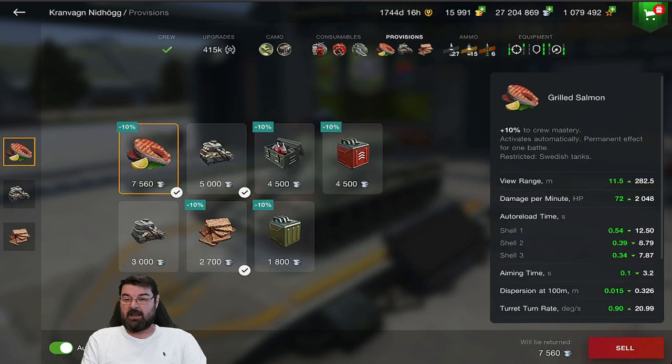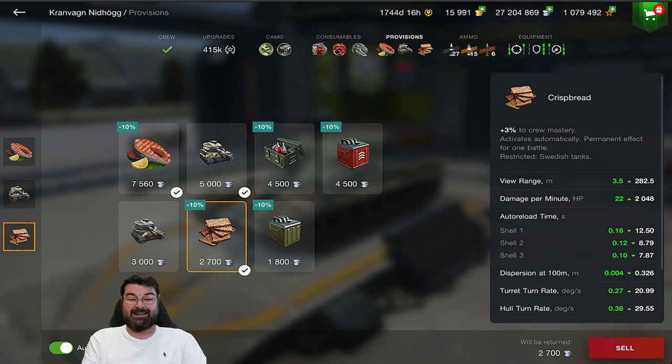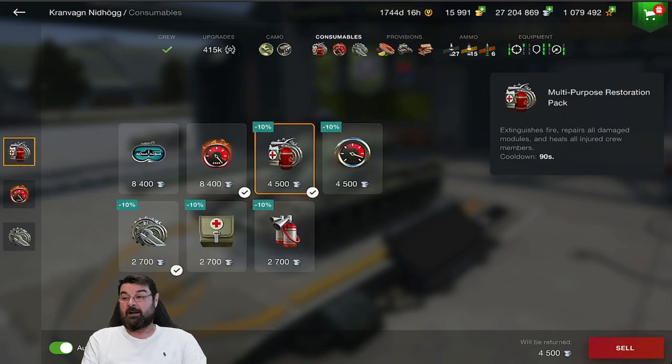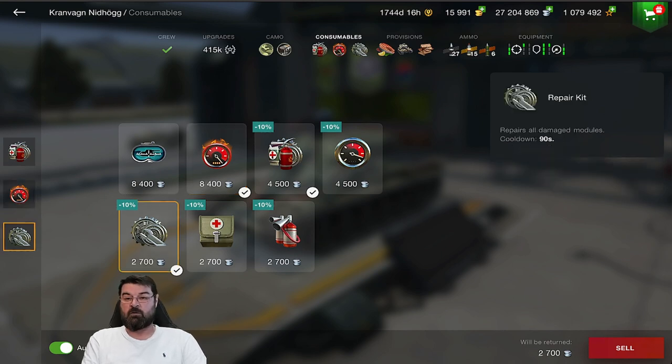Provisions wise, I run the grilled salmon because that gives me better reload and a better aim time — not brilliant, but it's okay. I then have the enhanced sandbag armor, just to give me those additional hit points. And I also have Crisp Red, because again that just helps with the reload times — if I didn't run it the reload times go up and I don't want that. Ammunition: I've got 27 APCR, 15 HEAT and 6 HE. Consumables: I'm using the multi-restoration pack, the super duper speed boost, and the additional repair kit.